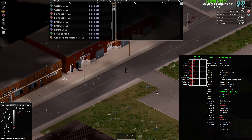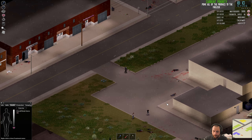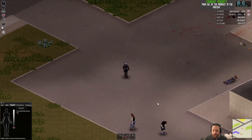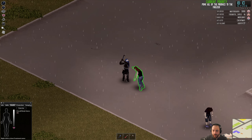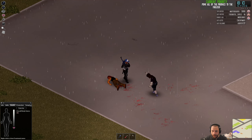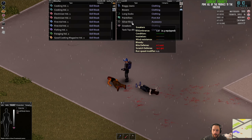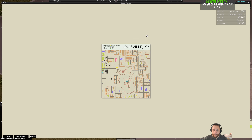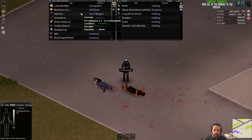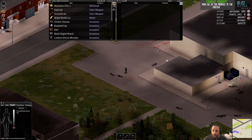I don't want to hit high encumbrance because that means I won't be able to fight very well. Once you're higher level in weapon skills, it's a little easier to fight — or if you take starting traits that make you better at whatever weapon you use. Like if I had an axe, it would be a little bit easier to kill zombies because of my Axe Man trait. But you don't want to take more than you can chew — pace yourself.